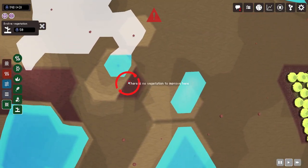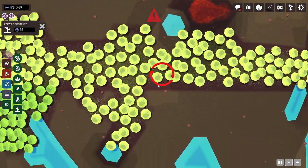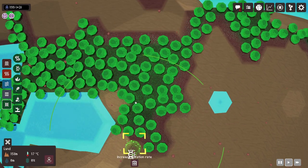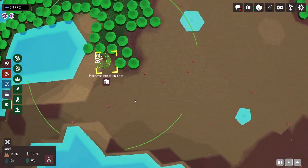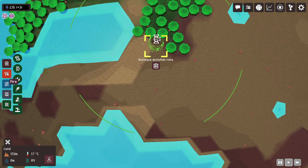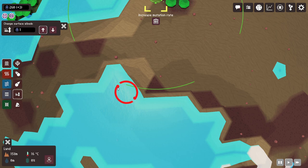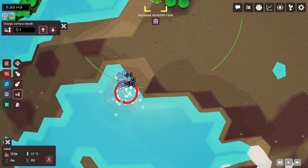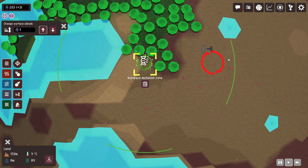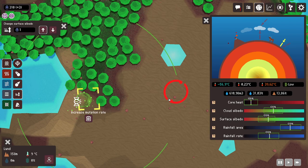Вот уже 26% поверхности покрыто водой. Уже на северной шапке и на южной уже снега пошли. Вот наш пояс из двух разных лесов. Как нам получить первую форму жизни? Есть несколько растений — зелёненькие. Я уже поставил штуку на увеличение рейтинга мутации, но что-то не работает. Думаю, если есть зелёное растение, оно не исчезнет. Мы в идеальном положении, но всё же плодородность немного маловата.